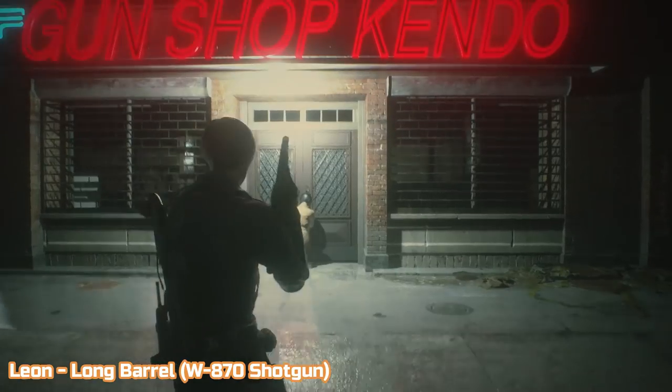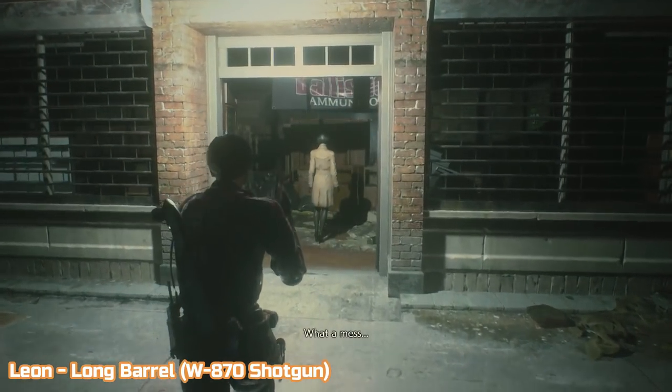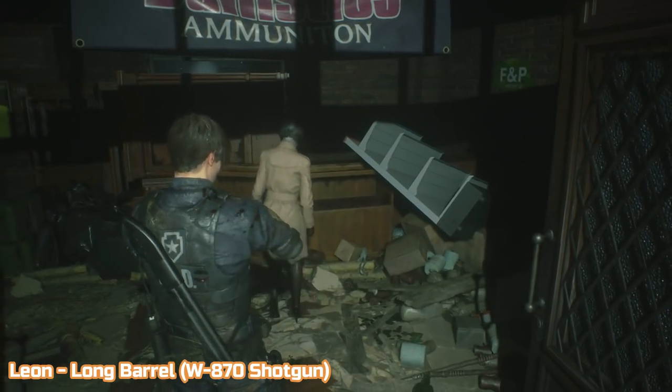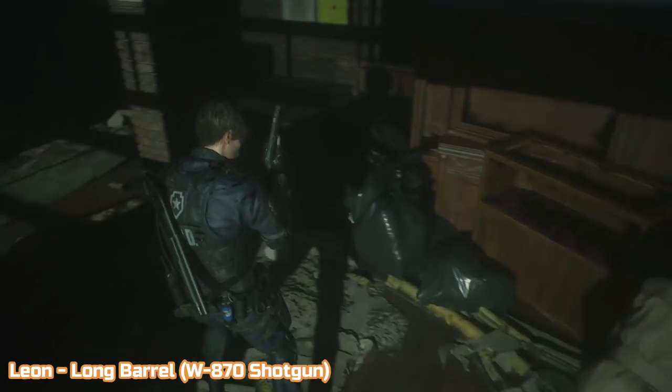Now it's time for Leon's exclusive location. Once you finally leave the police station via the shutter in the parking garage you'll get to a gun shop with Ada. Once she's unlocked the door, enter and look to the left to find the long barrel for the W870 shotgun.